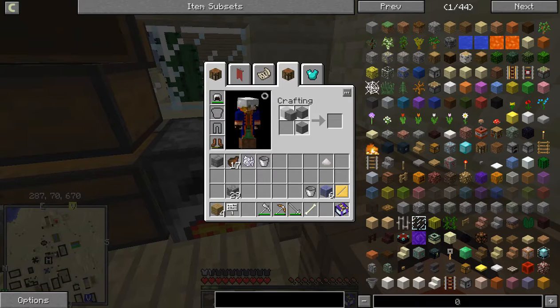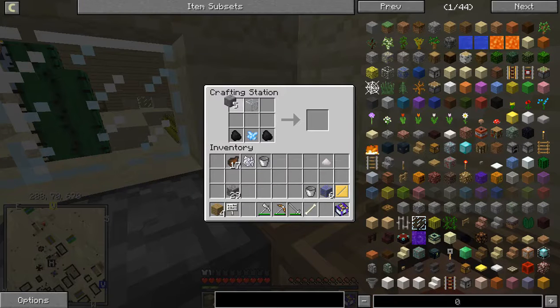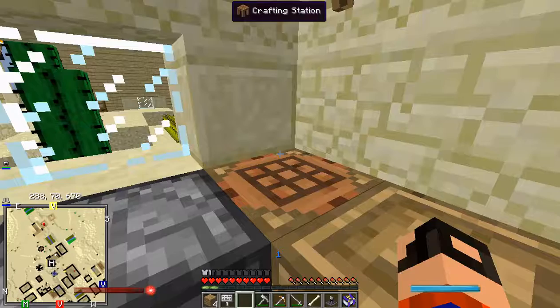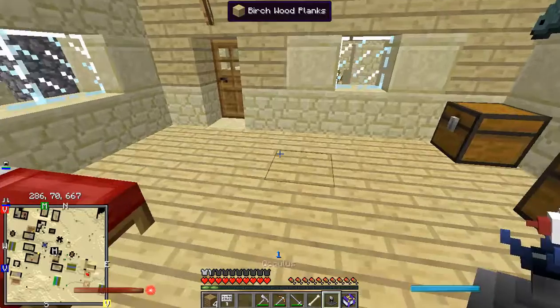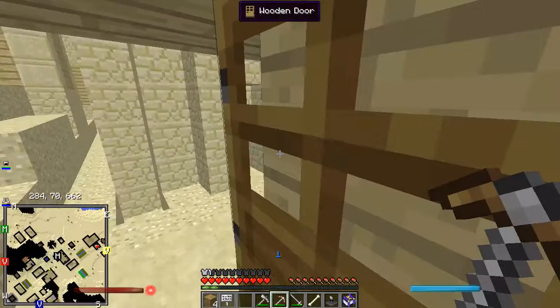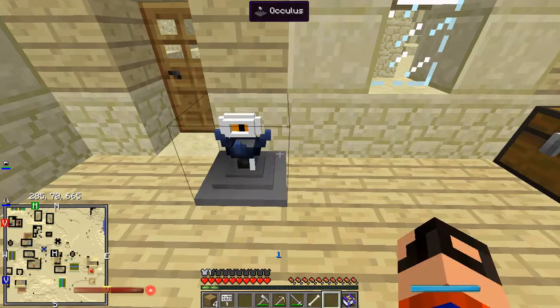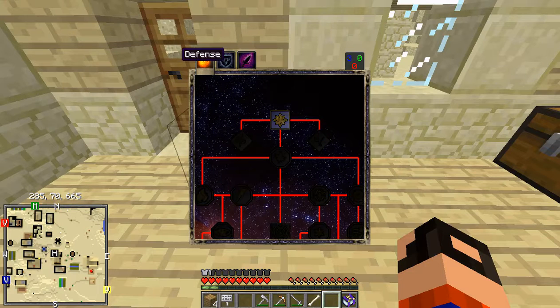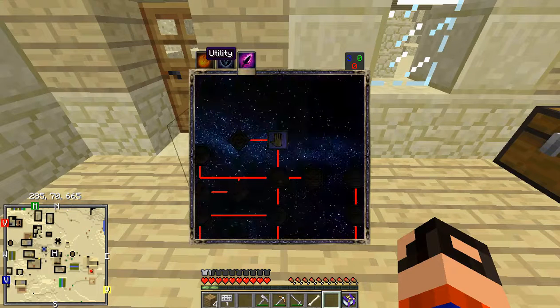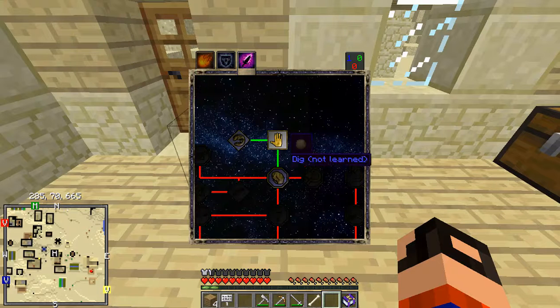Alright, stone bricks — check — one, two, three, and we made an oculus. Right now this is what you need to get the components for spells of Ars Magica. Let's do touch, projectile — let's see — force damage or dig.